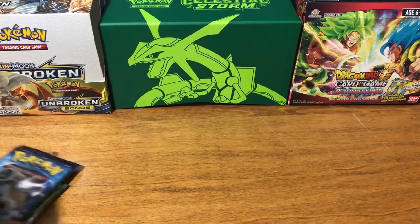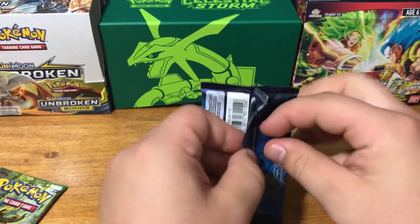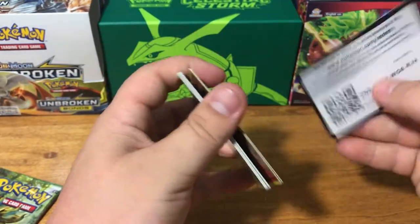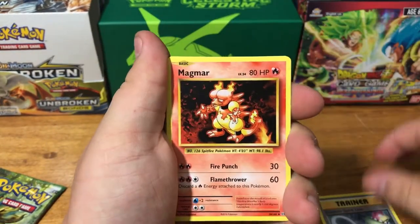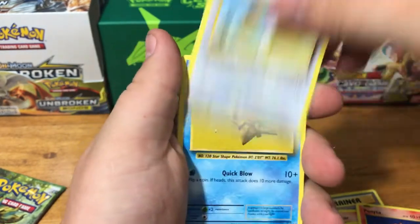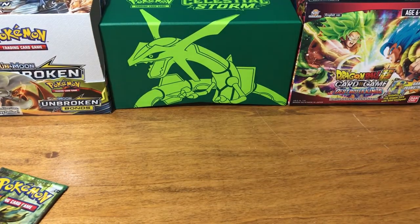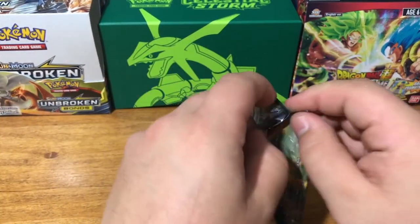So what ended up being a bad start because I accidentally messed up the card order ended up being very nice. The XY packs don't have energy cards in them. We got a good card — Trainer, Magmar, Trainer, Tangela, Ponyta, Doduo, Staryu, Seel, Reverse Holo Trainer, and an Electrode. Alright, we're moving into the last pack of the Scizor EX box.